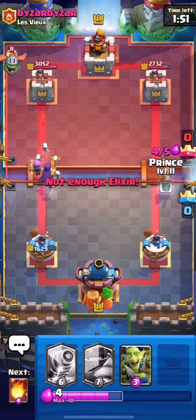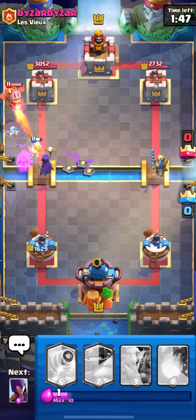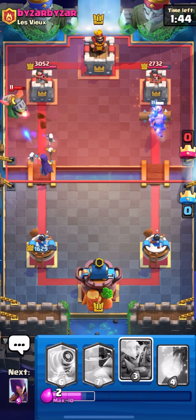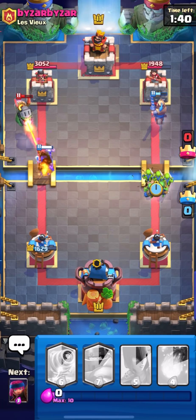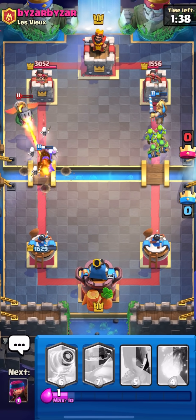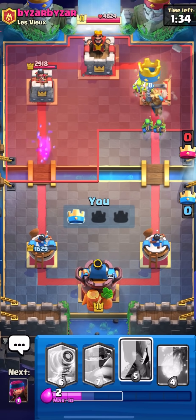He was supposed to deal with the Firecracker and the Witch so I think it's a good play. He actually wasted the Guards, so he shouldn't have anything in hand for this Prince - Guards are like the only reliable counter. It's like a Log so we can spam the Goblin Gang at the bridge, and it's going to be towered down - caught him in a horrible cycle.